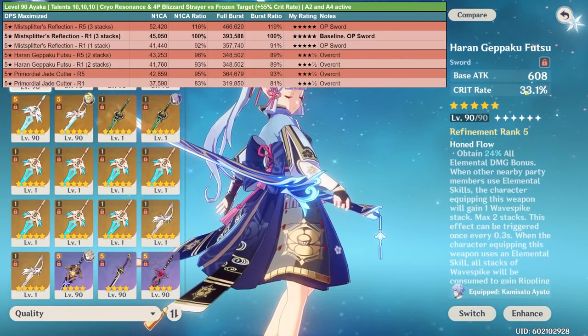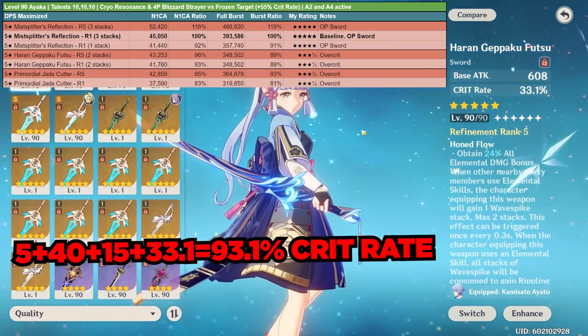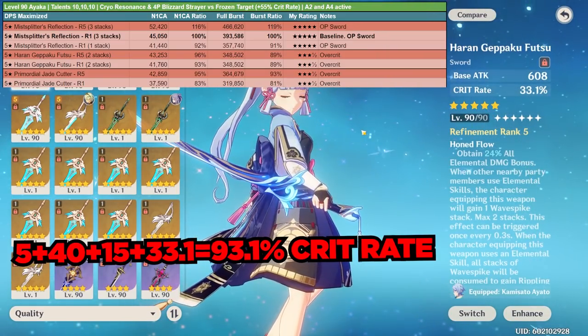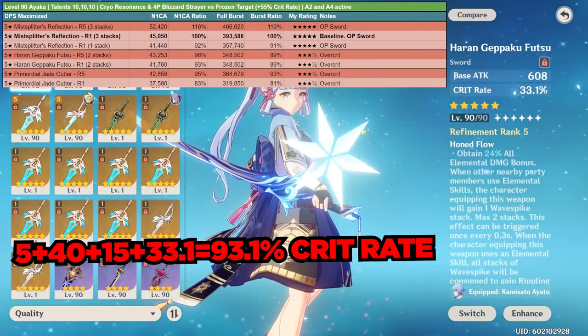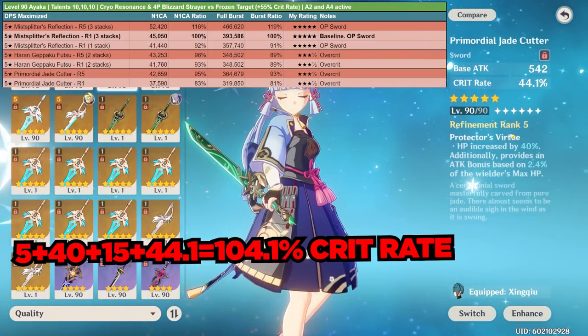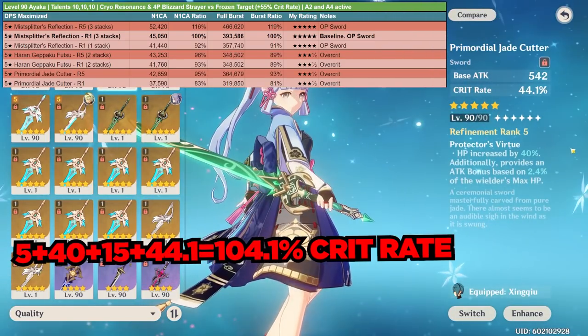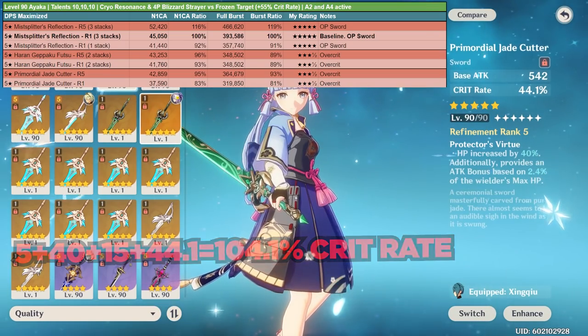The Haran Geppaku Futsu has 33.1% crit rate, meaning you only have room for about 7% crit rate from substats and artifacts — obviously pretty impractical. The Jade Cutter is even worse; you actually over-crit immediately with this weapon without any crit substats. So be very aware of how easy it is to over-crit with these weapons.